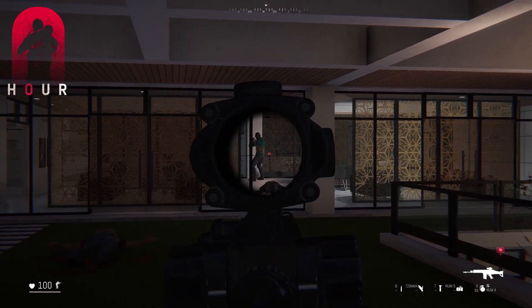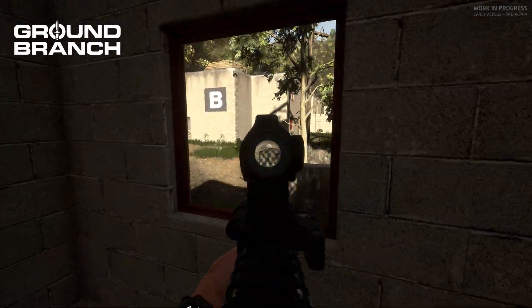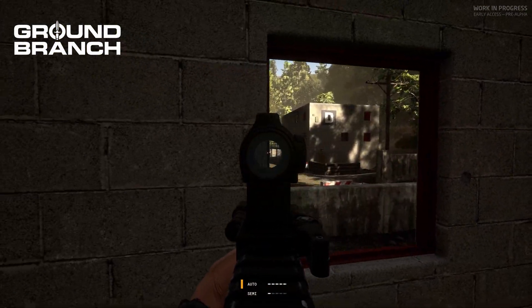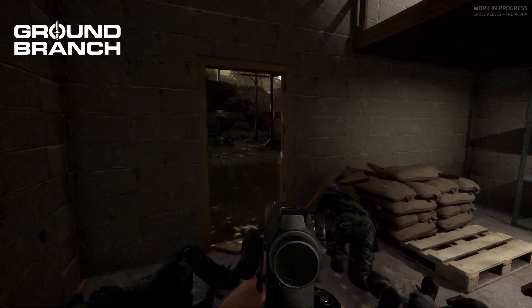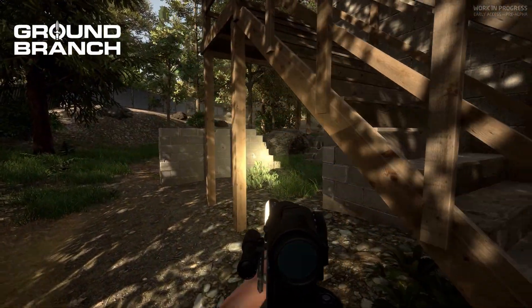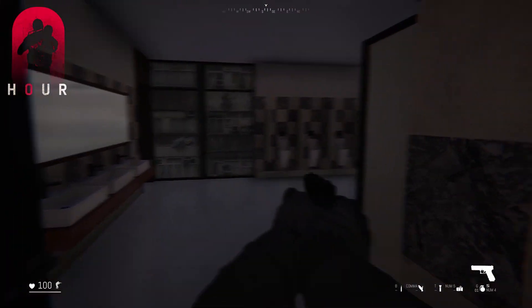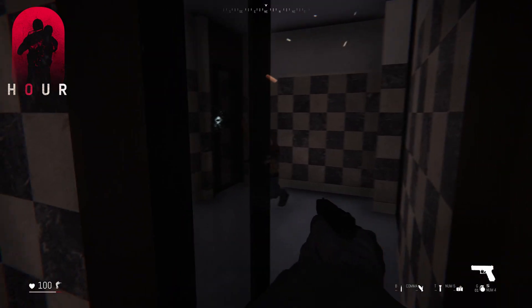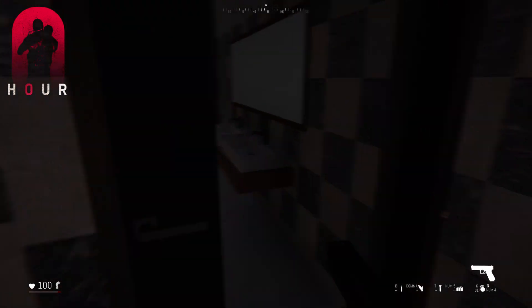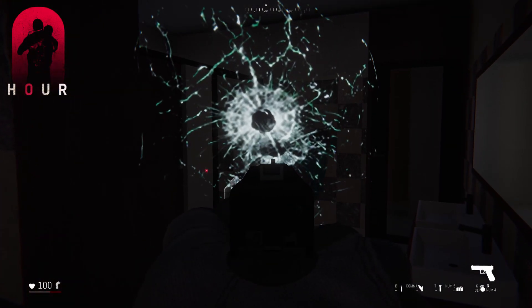Weapon positioning on screen and weapon animations are slightly better in Zero Hour for now. Ground Branch has always had a somewhat unrefined animation system — a complete overhaul is coming soon. At the time of this video, reload animations and general movement animations leave a lot to be desired, though there is an inertia system for person and weapon movement which is great. There's also no prone in Ground Branch yet, though that's part of the overhaul. Zero Hour's animations aren't a whole lot better, but movement smoothness is slightly ahead. Zero Hour does have a prone mechanic.